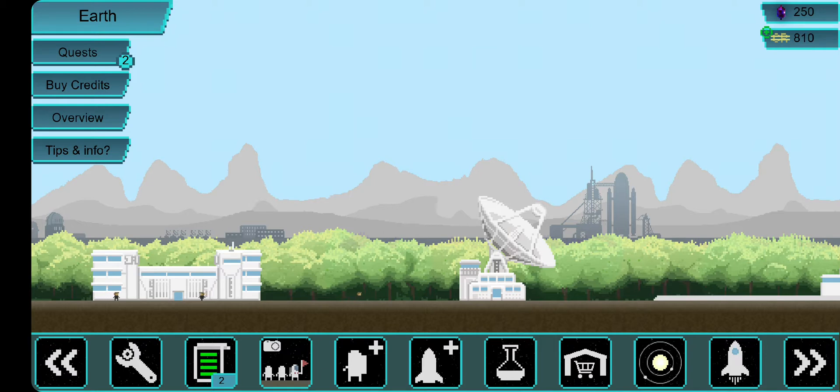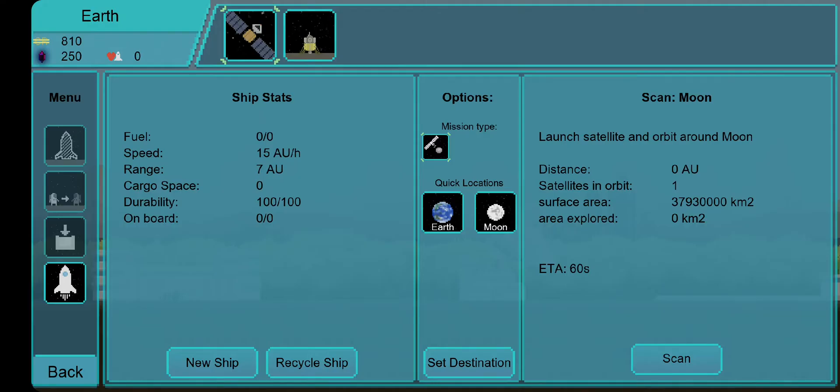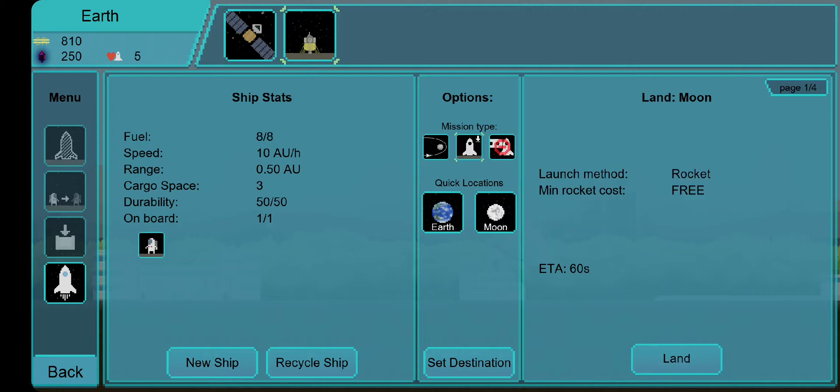Down here you can see a bunch of different menus. The second from the right is a rocket icon. If you press on it, you can see all of my different spaceships and satellites I have built right now. If I choose the moon lander up at the top, I get a menu on the left with four different options and a couple other things.